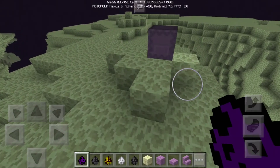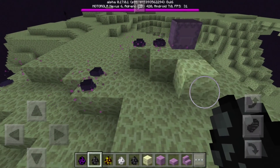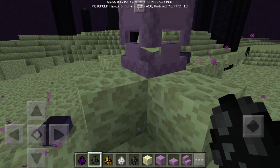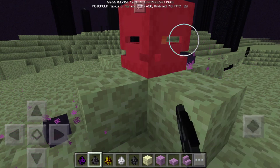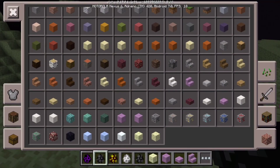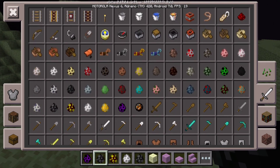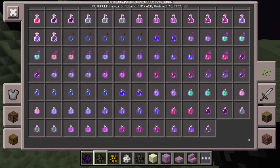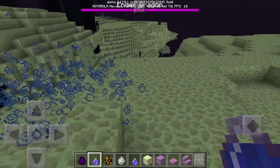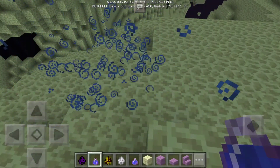The two new mobs are the Shulker and the Endermite. The Endermite can sometimes spawn when an Enderman teleports. The Shulker will open up - I made a video all about Shulkers, so watch that if you want to see tips and tricks. They'll shoot you with these ball thingies, you'll fly into the air with a levitation effect, and if you fall it'll kill you - so be careful. These lingering potions make a cloud when you throw them. If you enjoyed this video, please subscribe. Thanks for watching!